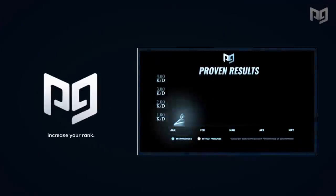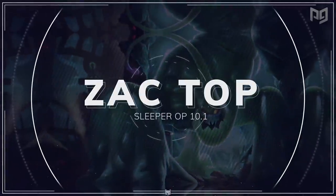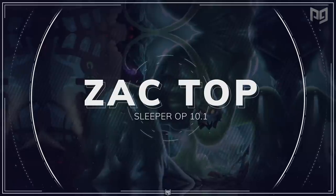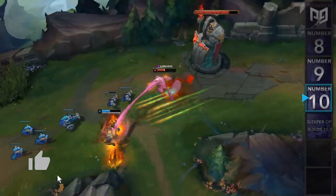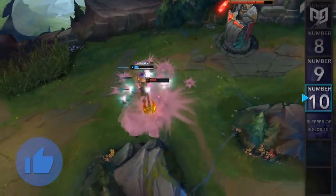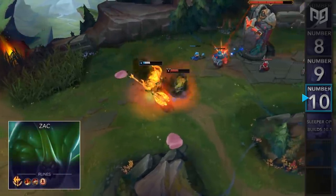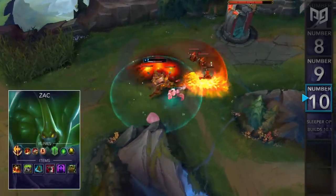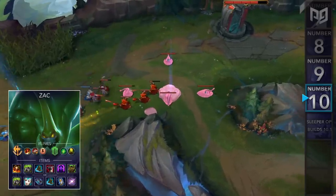Alright, with all that being said, let's jump into the video. Starting off the list at number 10, we have a build for Zac Top. You heard that right — instead of being played in the jungle, Zac is currently rising in popularity for the top lane. A lot of notable pro players all around the world have caught on to this hidden OP build and are abusing him for some free wins. And since this is a playstyle you don't see often, most players will have no idea how to lane versus him and will be caught off guard by just how powerful this build is.